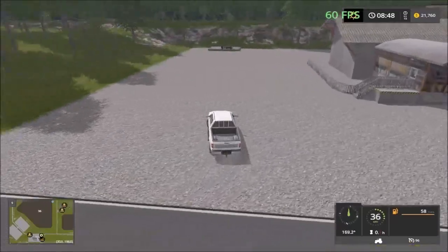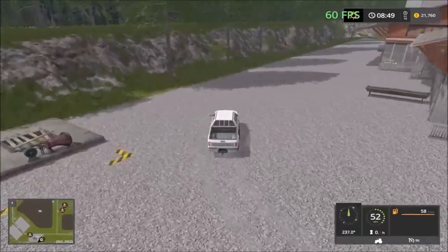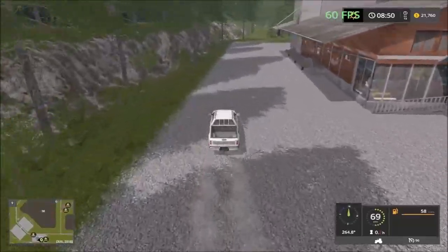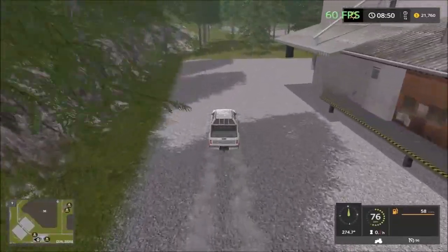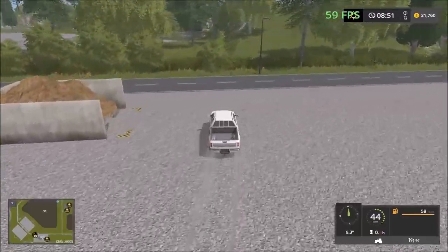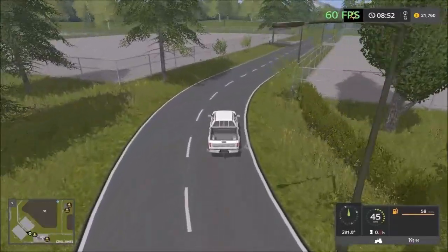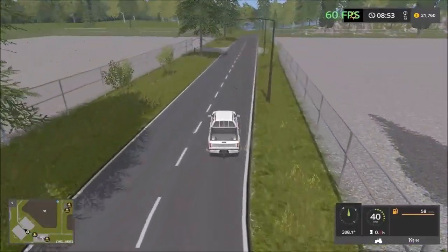First sell point is at the bar — we have the liquid manure. And then we have the solid manure here. And then a large area for placeables over here — on both sides of the road you can put placeables.